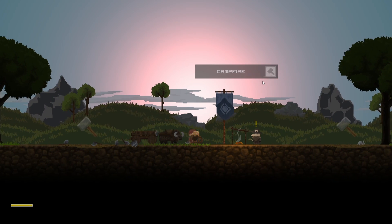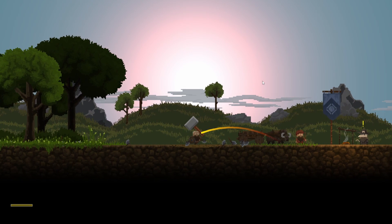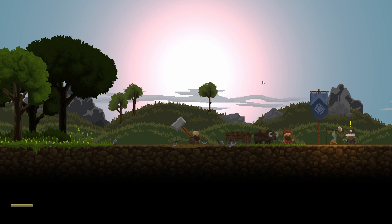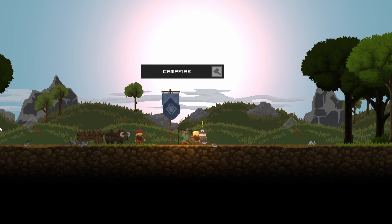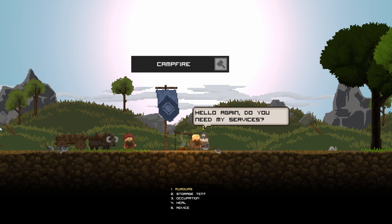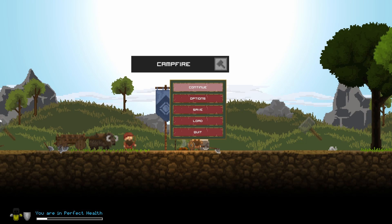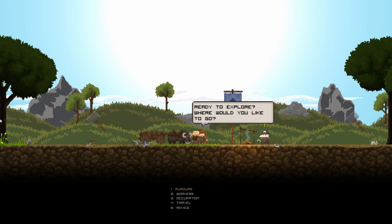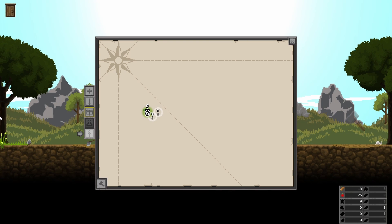I can aim up without throwing something. My maximum range appears to be pretty far. Judging by the style of it, I should be able to aim pretty easily. Basically — go to a physician all the time.